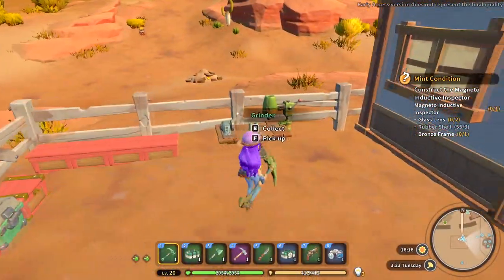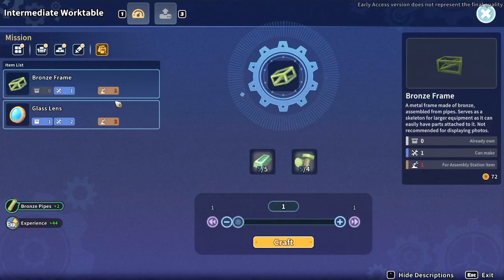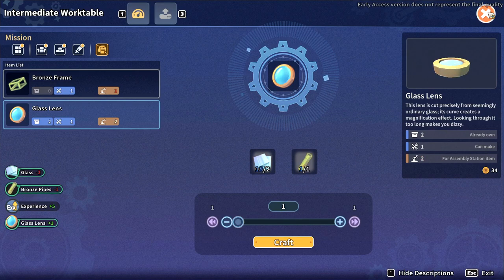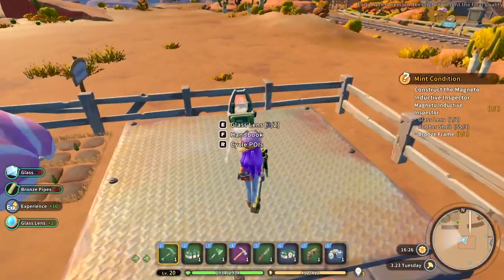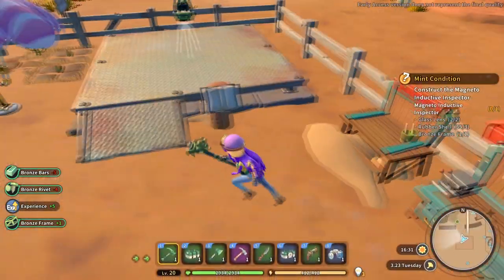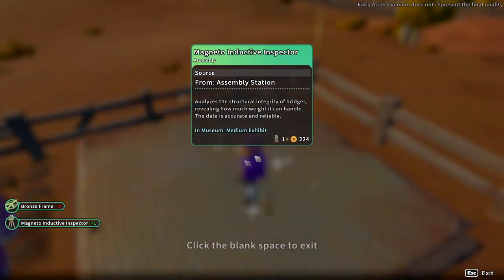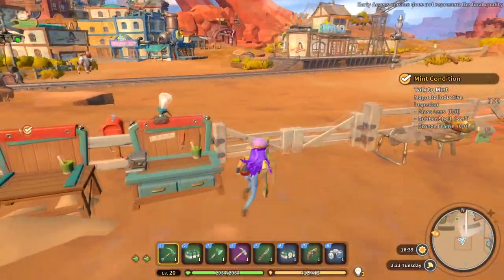Oh, my bronze pipes are done — I think that's something towards this. I can make a glass lens. I need two — I need to make one more. I've got the glass lenses so I can put those in. I got a bronze frame. I needed one — there you go, I crafted that as well. Yay, we got the magneto inductive inspector! I have no idea what that is, but sure. Let's go turn this in or something — I wasn't even expecting to have the components for that.